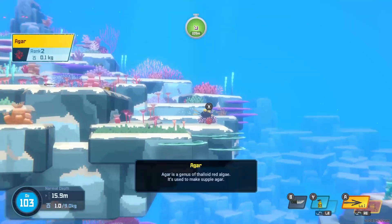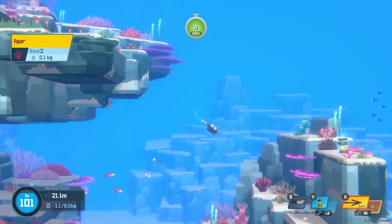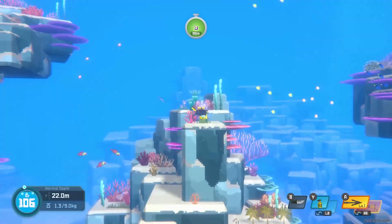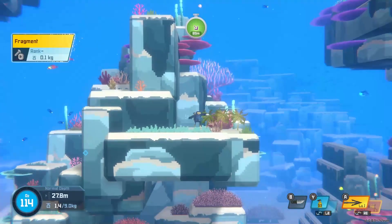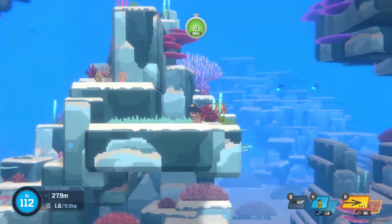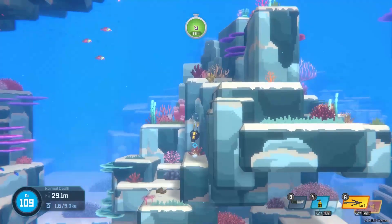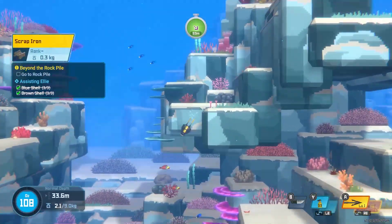We've got some coral. I know I've said this before, but I really dig the art style in this game — it's gorgeous. Let's grab some O2 while we're at it. I'm doing pretty good on weight right now, although in the future we will want to increase our carry capacity so we don't become encumbered. Okay, let's go this way instead. I know the indicator is telling me to go the other way, but we can go around these floating rocks.